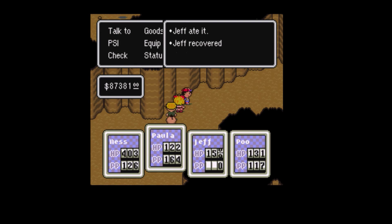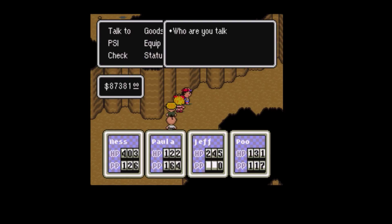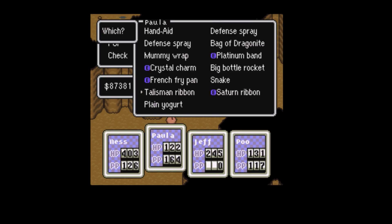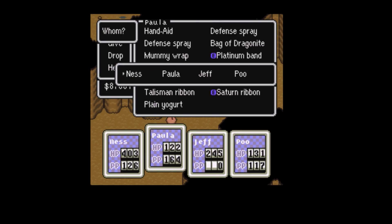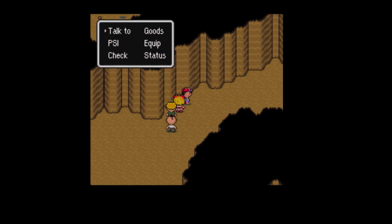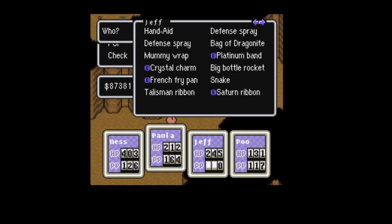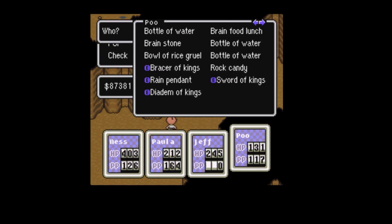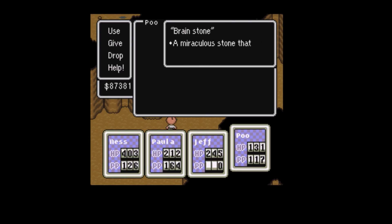Let's use that — let's get some of the stuff out of the inventory. Let's get that. Let's use that on Jeff. Plain yogurt, let's use that on Paula. Here we go. What else we got? He's got stuff. What does this do?